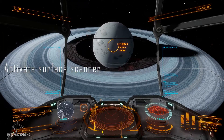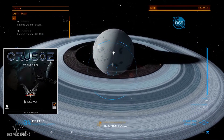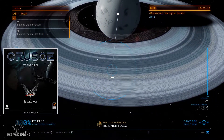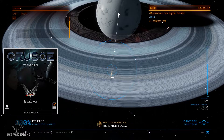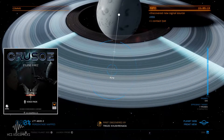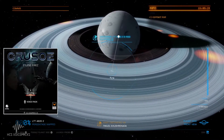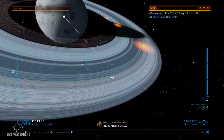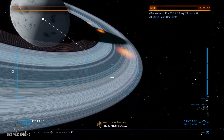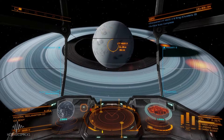Activate surface scanner. Launch probe. Launching now. Scanning area for deposit. Looks like there's something interesting. Exit surface scanner. Let's go mining.